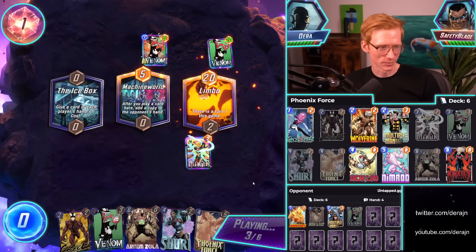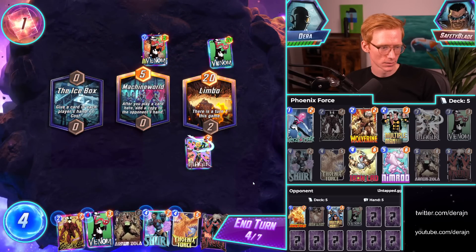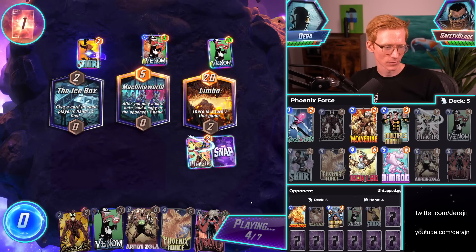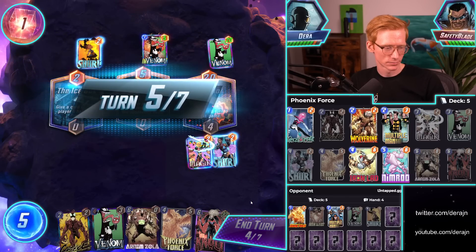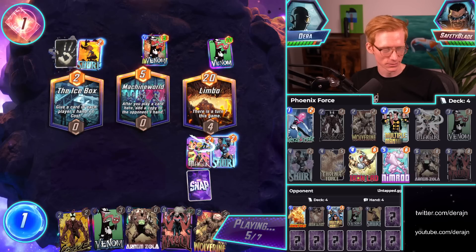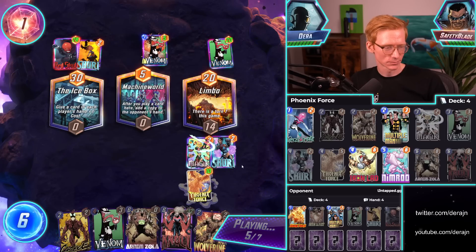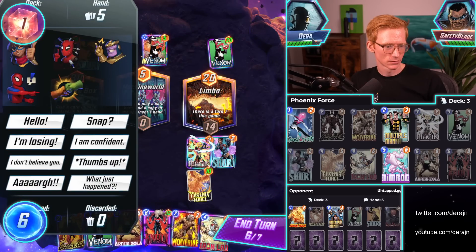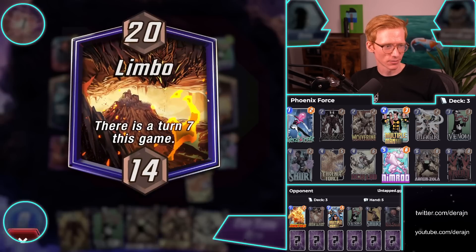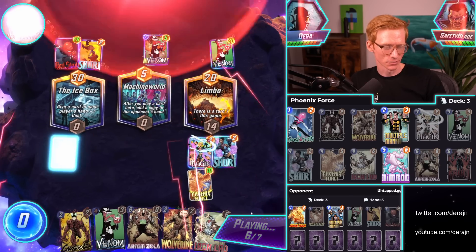He's gonna snap me right here, watch. Oh, that is a big Knull. That's a big card. We're gonna pretend like we forgot we didn't kill anything. Oh, that's a big card too. What just happened? Does he run the thing that kills Limbo? Because that's gonna be really sad when he does. You think he runs his own Knull? Because that could also ruin us.